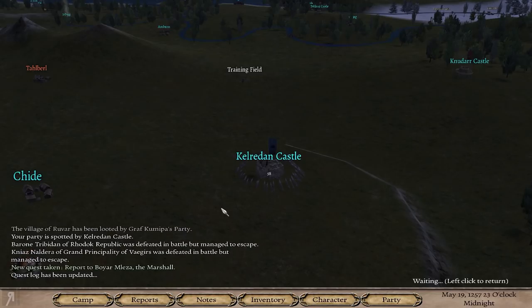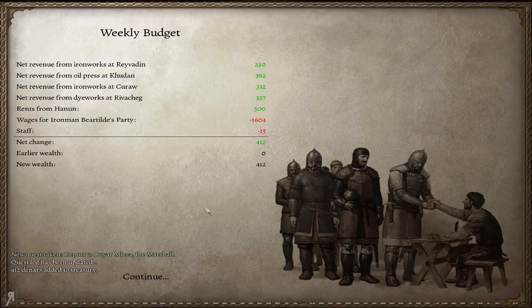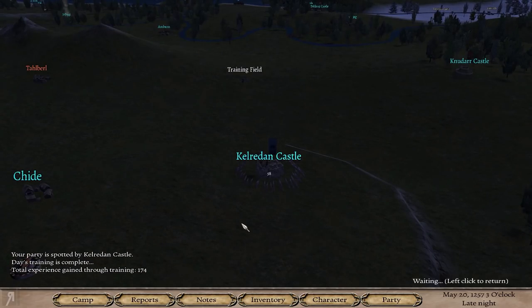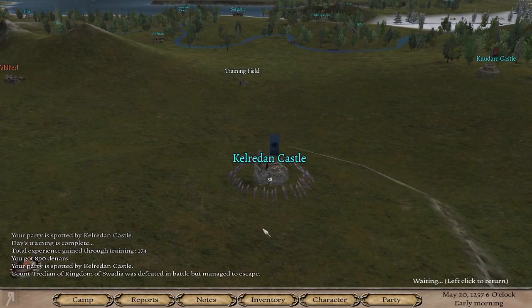It seems like we're okay. 412 dinars have been added to the treasury — because there is a treasury now. We also have rents coming from our village of 500, which is pretty good. Here are all my enterprises: Ironworks at Kuro and Raverdin, an Oil Press at Kudan — the most profitable — and a Dyeworks at Rivercheg. That all seems to be working out nicely. And prisoners giving income from the salt mine as well.